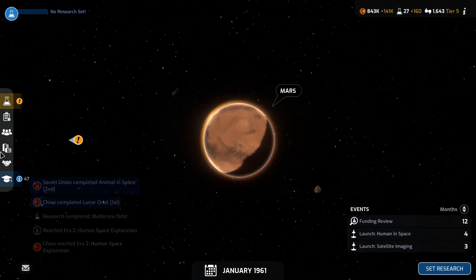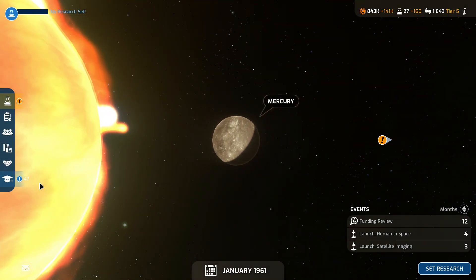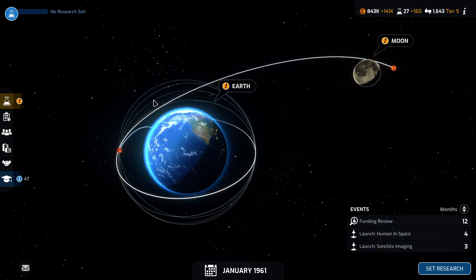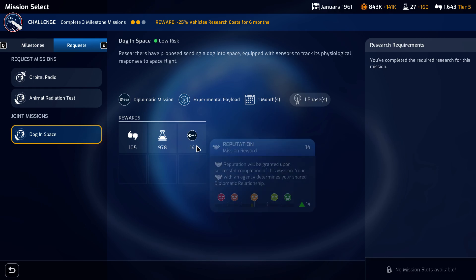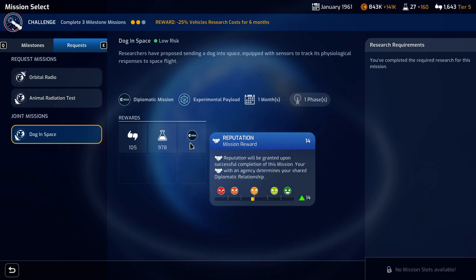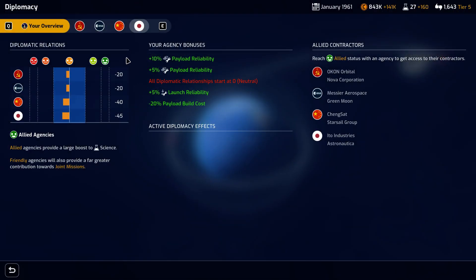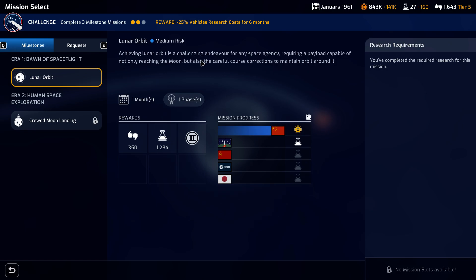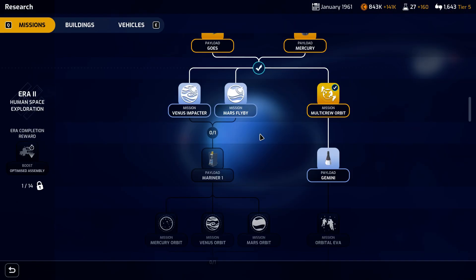We have unlocked Mars, Venus, and Mercury. We can see there are mission requests available for orbital radio and dog in space. Looking at current diplomacy — we're still in the neutral range but none of them really like us. We now have the ability to do lunar orbit but don't have the mission availability slots to do it right now.